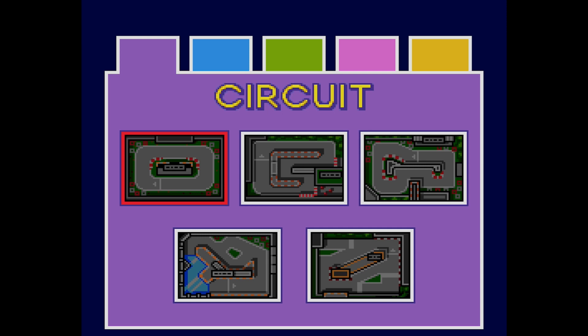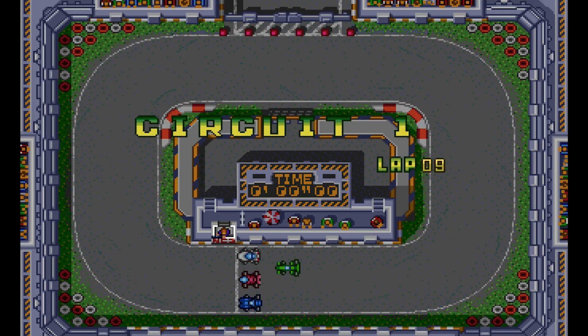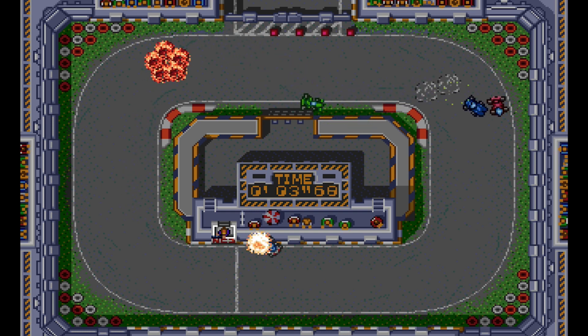So choose Circuit Course 1, and then from there you can select Time Attack and start the course up. Once you start up the course, your Achievement/Trophy for playing the course should automatically pop. If it doesn't unlock right away, you can just drive around a little bit and it should pop.